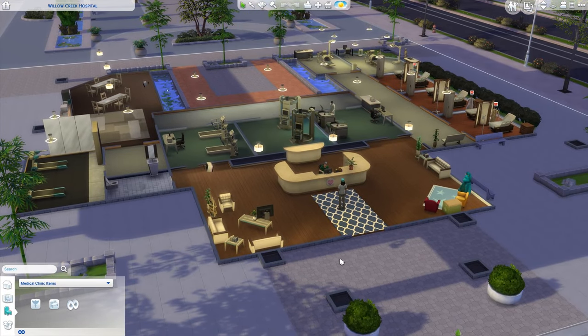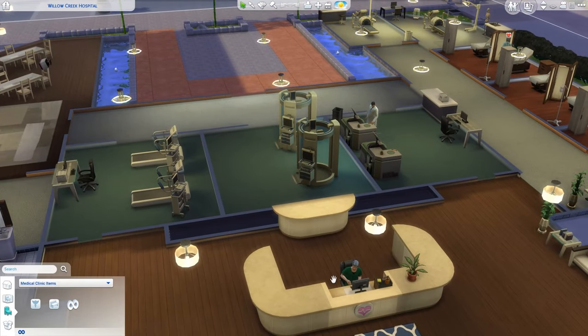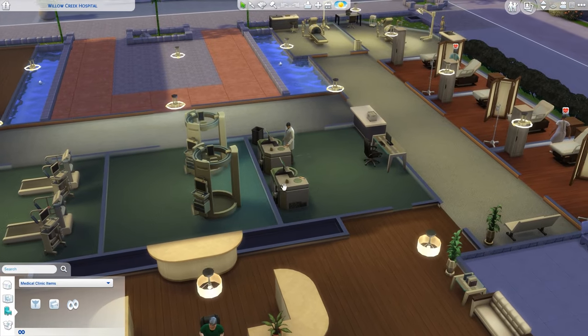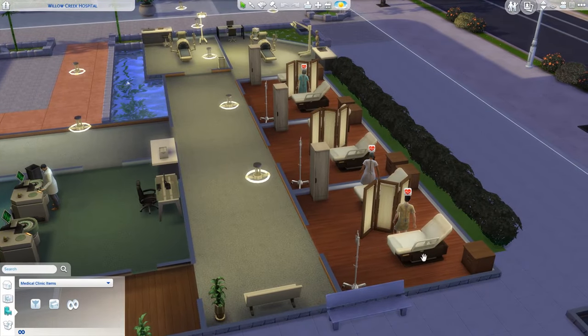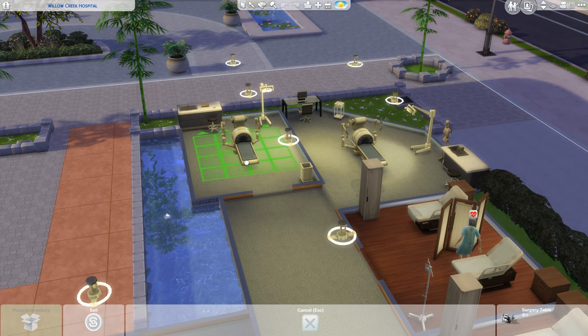What I recommend is to take a look at what the hospital actually needs. It needs a reception area, treadmills, x-ray machines, a chemical analyzer, a few beds, and of course it will need a surgery table — where all your sims give birth, get their hearts taken out, and get various things injected into them.